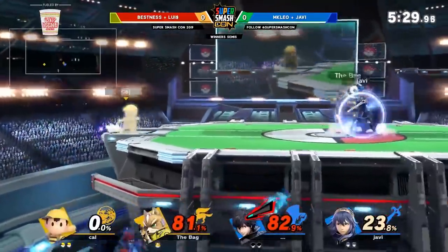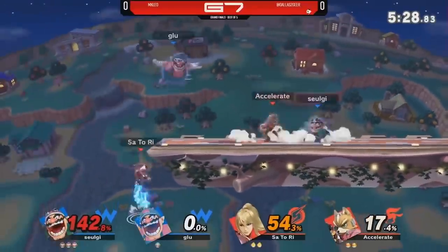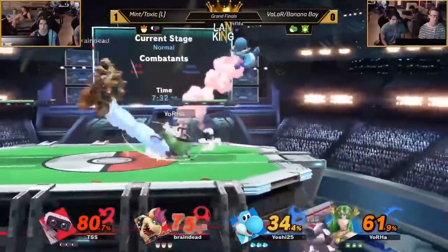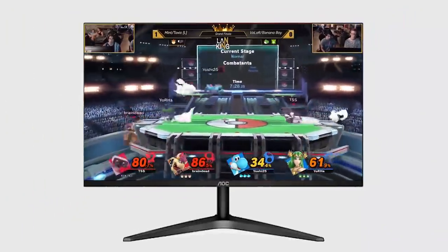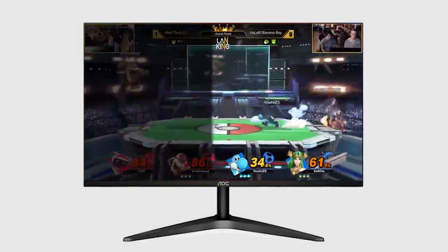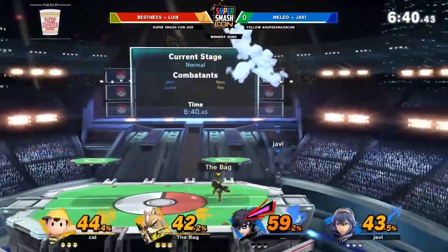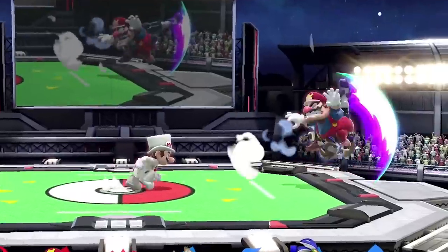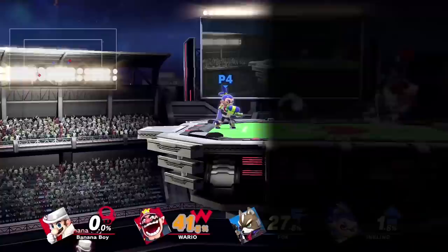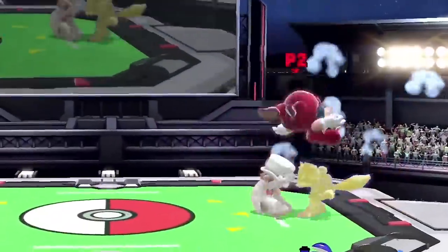The first thing most people new to doubles will notice is the sheer amount of stuff happening on screen. Instead of only having to pay attention to you and your opponent, there's a partner and a second opponent to worry about too. Because of this, my first tip for anyone starting out with doubles is to try and focus on the entire screen instead of just your separate 1v1, at least once in a while. This way, you're likely to find opportunities for either free or relatively easy damage. Let's say someone is beating up your teammate and they hit them with a laggy smash attack — as long as you're aware and in a good enough position, not offstage or getting attacked yourself, you can easily head over there and punish them for it.